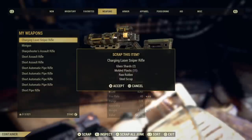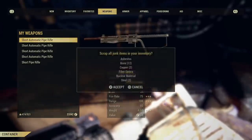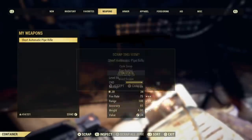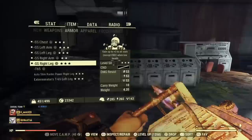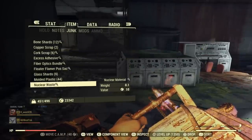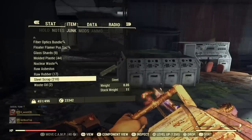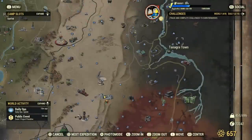I just ran through this area quickly for the video and got about 210 steel - that literally took me not even two minutes. So if you're going to need steel, come to Westek and just keep running through it.